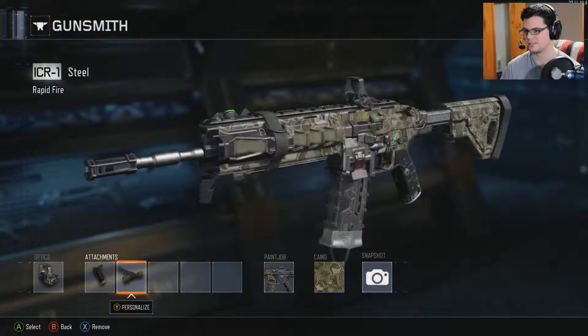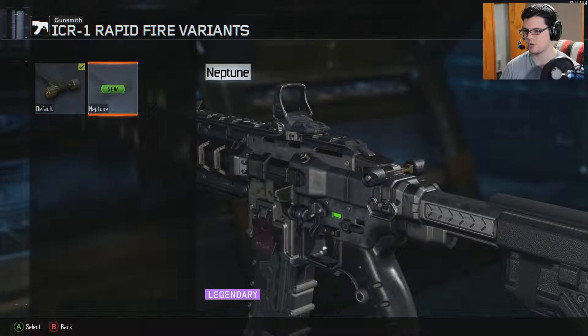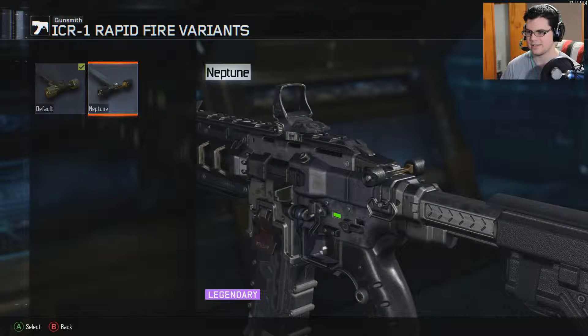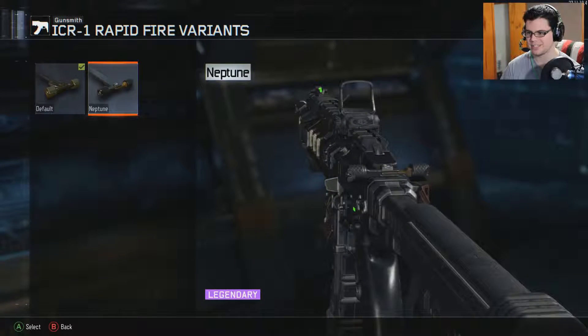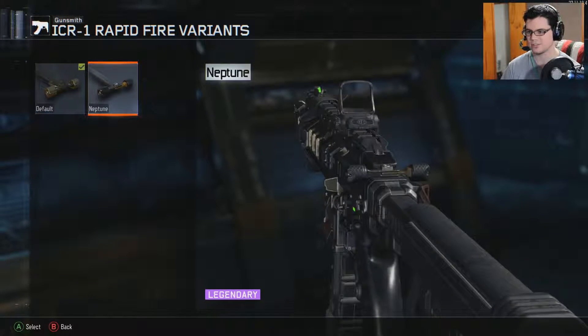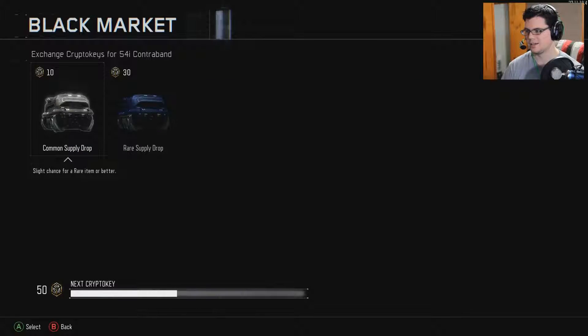Let's take a look at the ICR variant — throw on rapid fire. So rapid fire normally just looks like a bit of metal there, but you can see the variant has a bit of neural stuff on it — Neptune. That's pretty cool. Notice how on the right side it looks like it can actually kind of detach and come back a little bit. Not a game mechanic, but you get the idea.